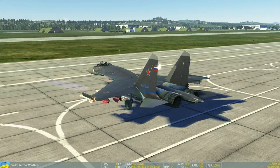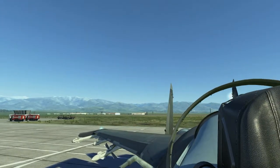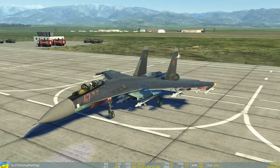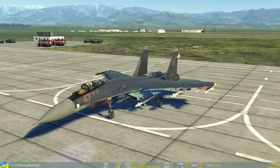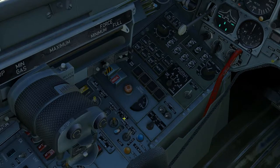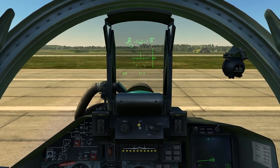Checking elevator up and down, roll left and right, and rudder — all good. One thing to note is that when you move the rudder, your nose doesn't move. This is because you need to engage the nose wheel steering. I have the English cockpit mod on, so you can see the nose wheel steering switch. Pressing Left Alt plus Q engages it, and now when I move the rudder, the nose wheel moves too — a nice way to confirm it's active.